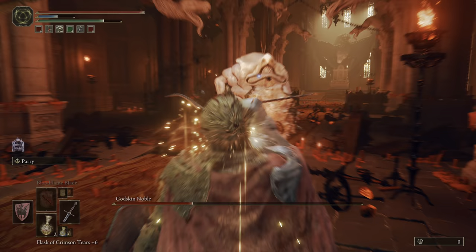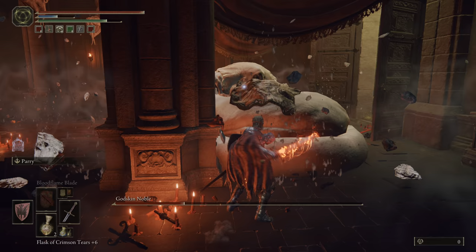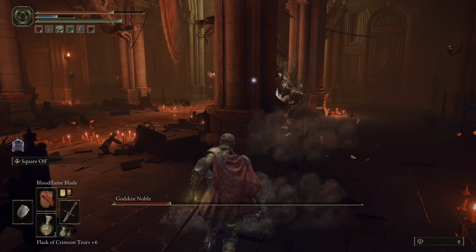Sometimes the boss will inflate himself, and when he does that, he's going to do one of two moves. He is either going to fly up into the air and slam down — that's easy enough to avoid — or he can inflate and then begin rolling around. When he rolls around, that's when you want to use the pillars, and that's going to happen here in a second.